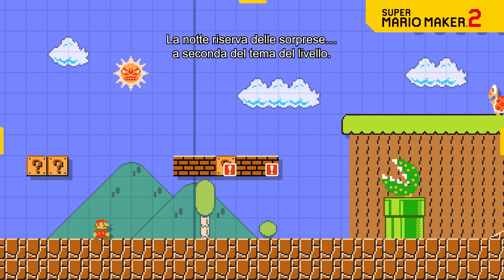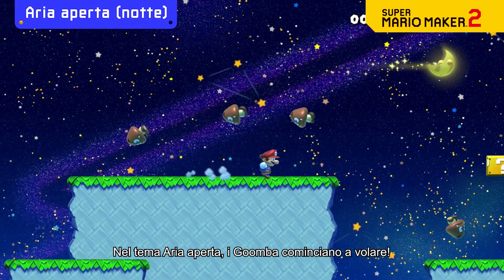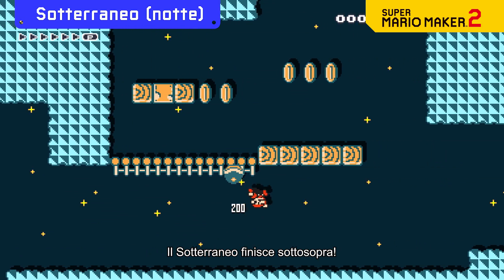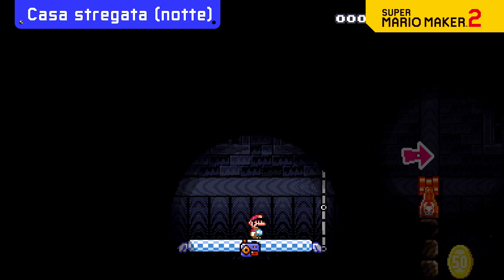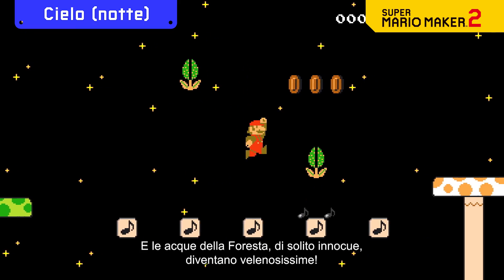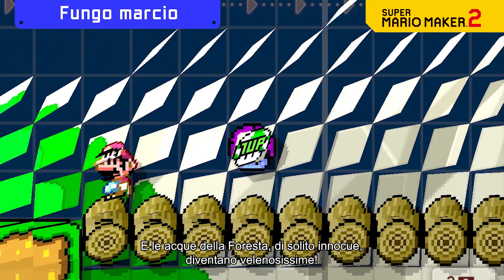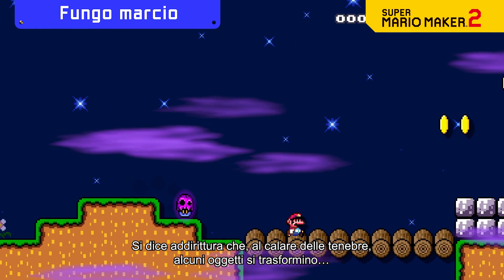At night, expect a surprise or two depending on the theme. In the ground theme, Goombas will float. The underground will turn upside down. In a ghost house, the lights will dim. And in the sky, gravity itself will be reduced. The forest's usually pleasant waters will be as poisonous as they come. Rumor has it that some items will even transform into something else come nightfall.